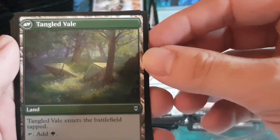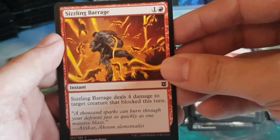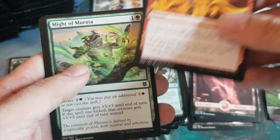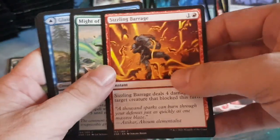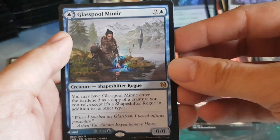Head turner slot: Tangled Florahedron — cute card with funky art, little tiny butterfly. The land on the back is Tangled Vale. Wild card slot: Sizzling Barrage.